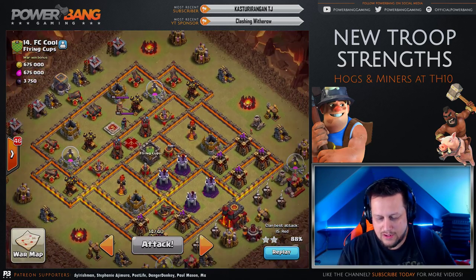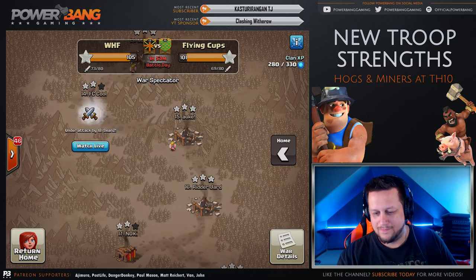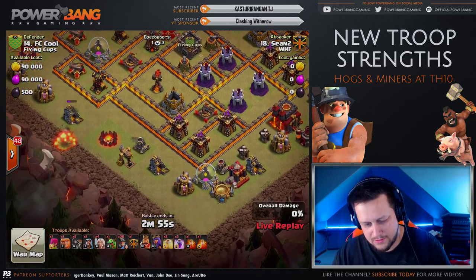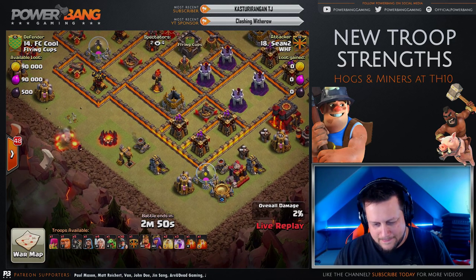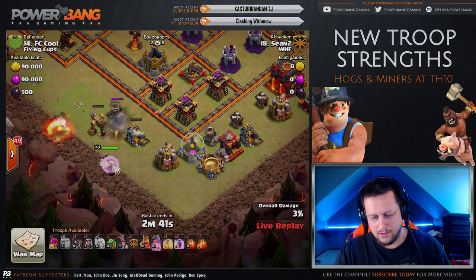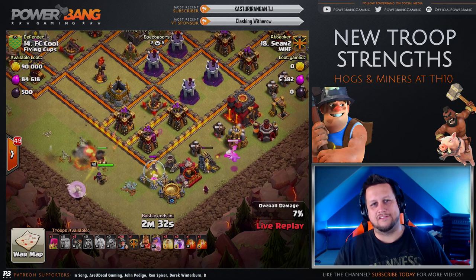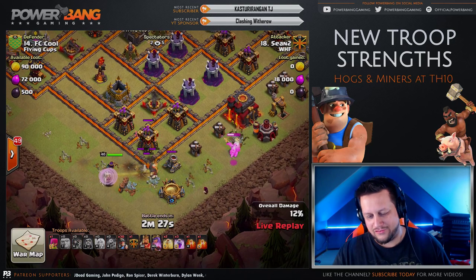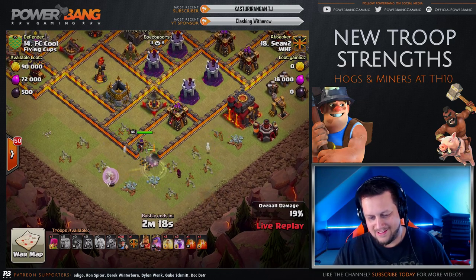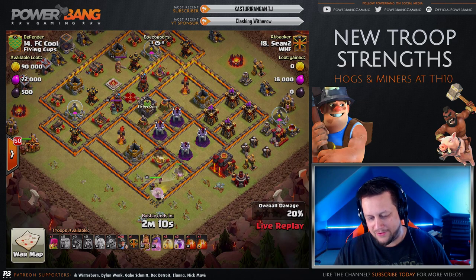But for now, the man of the hour, Sean2. Let's see if you can clutch it. Looking really good so far — it's actually going a lot better than I expected. The Giant triggered the Wall Breaker trap and he's still alive. Let's hope the Queen doesn't go to the gold storage, because that's a green tree outside.